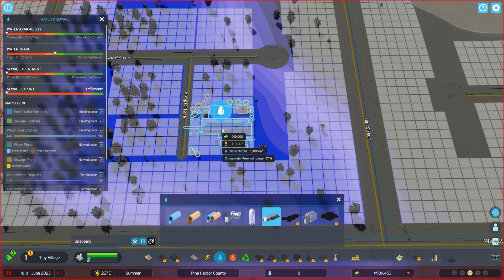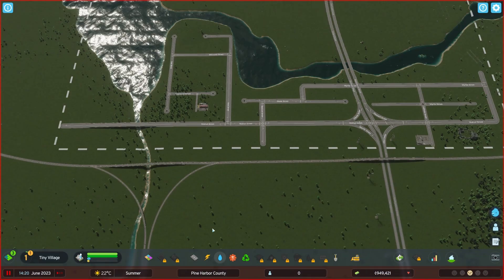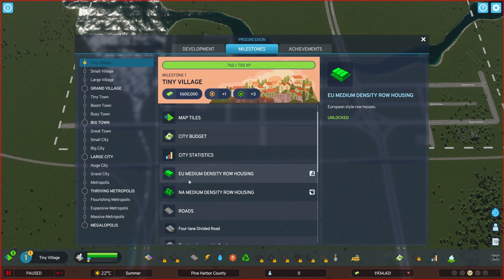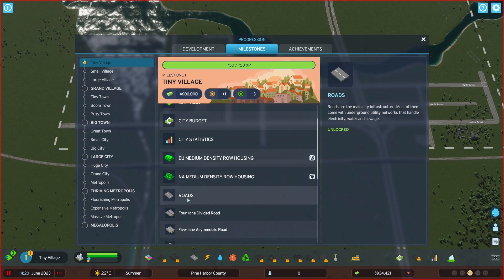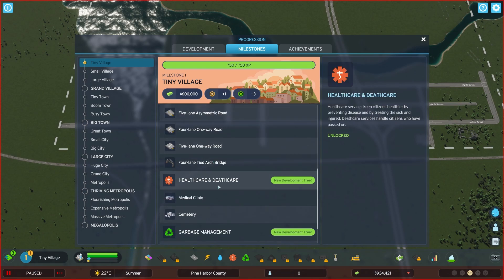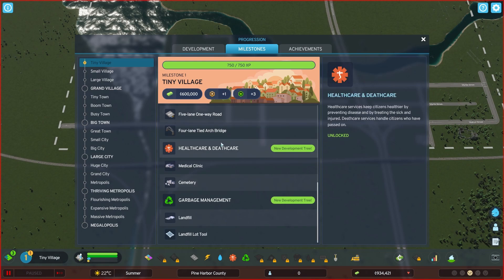Earlier when we were placing our sewage outlet, we hit our first milestone: Tiny Village. With Tiny Village, we unlock a whole list of items — loan limits, map tiles, city budget, city statistics, medium density row housing for both European and North American styles, roads, four-lane divided roads, five-lane asymmetric roads, and a whole list of other items. What I'm looking forward to the most right now is the healthcare, death care, and garbage management. I want to place these items before we start our simulation.